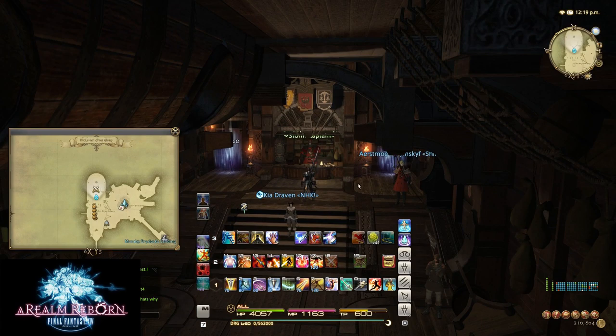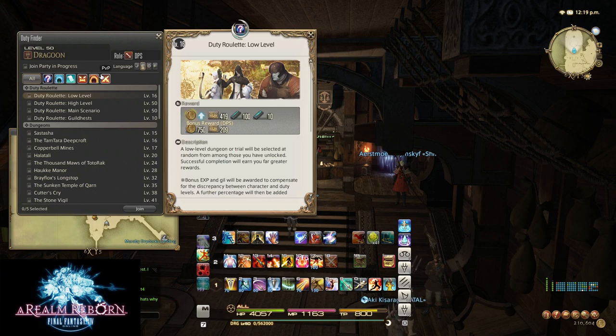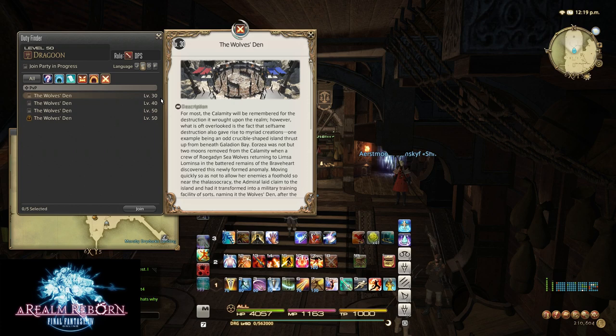The way you find out where the PvP is, press U or just go to your Duty Finder section and go to the PvP tab. There are four different tabs under the PvP section. The first one is for level 30s, the next one 40s, and two for 50. One of them is locked, which I'll explain in a moment.